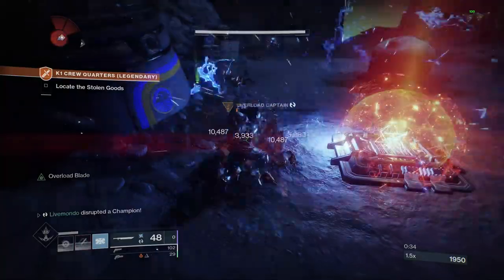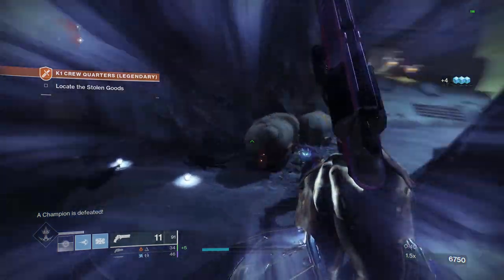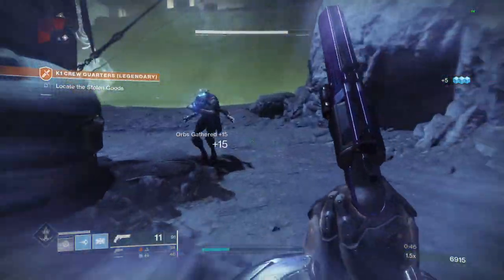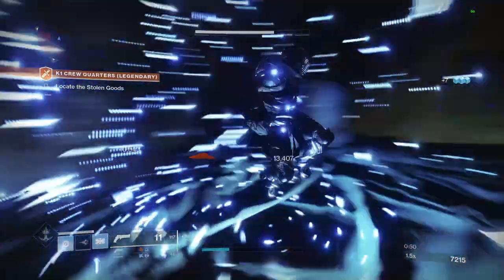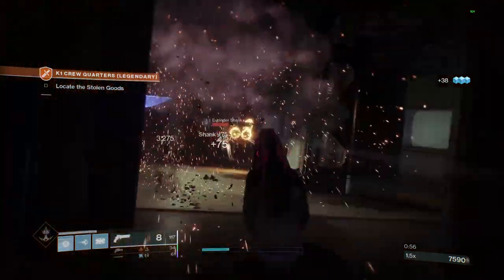I chose to just throw the grenade — do you see that? He was immediately disrupted as soon as I put a grenade on him. Big hit, three small hits, and he's dead. Now I'm trying to regenerate a little bit of grenade energy and just finish off these ads. You can see the shoulder charge — I get it straight back, and I get health and grenade energy back.